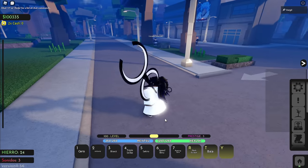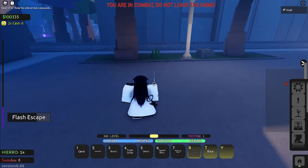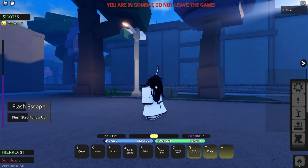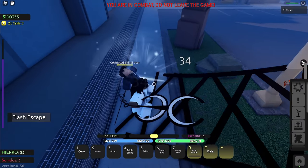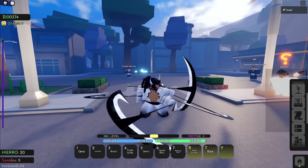As you can see, this is the zanpakuto you get — this long scythe thing. It does swing slower, but I put all my prestige passives into damage so my damage is disgusting. I didn't put anything in health with any of my prestige passives because you get all this Hierro anyway. Let's go ahead and pop the res.